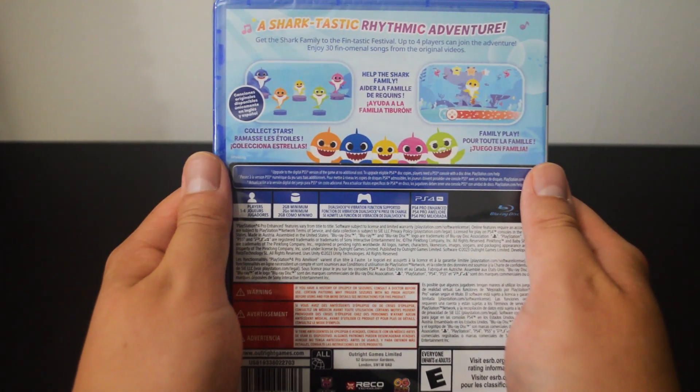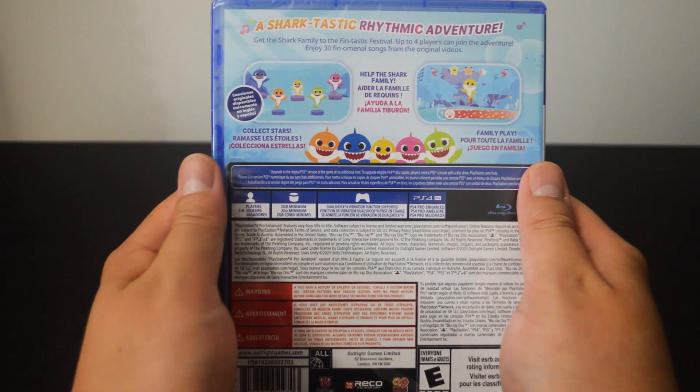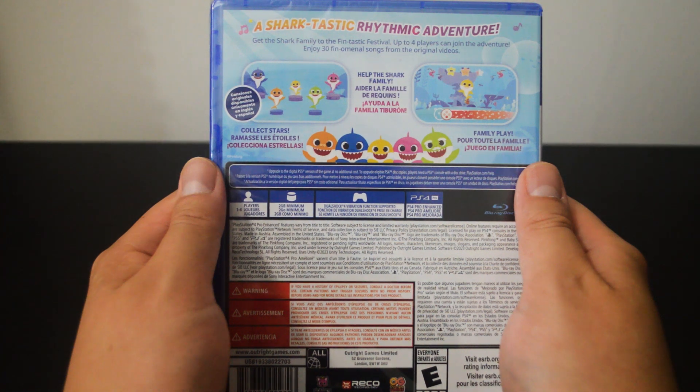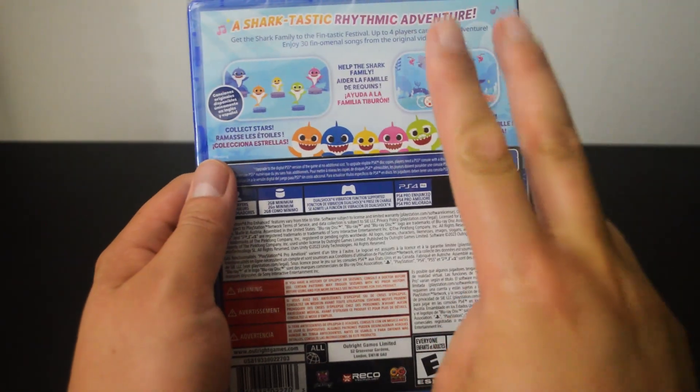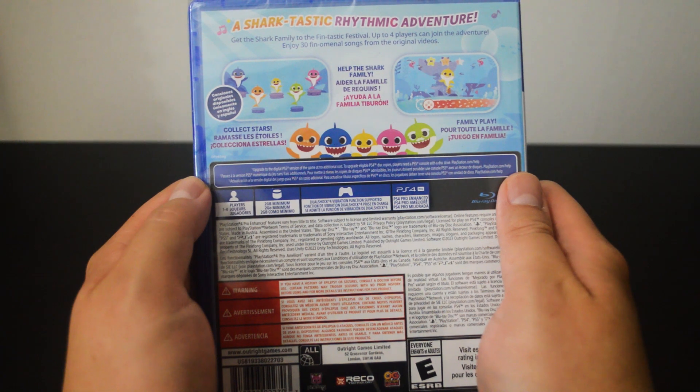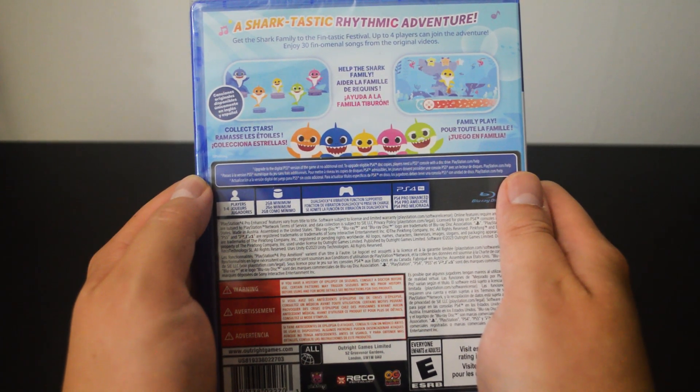The game includes 30 songs and offers local co-op for up to 4 players, making it a great game to play with family. Sing and Swim Party mainly features 2 types of gameplay: Rhythm and Runner. It can be quite challenging if you are looking to get all the trophies or achievements. Getting 3 stars in 20 levels will be the biggest challenge.